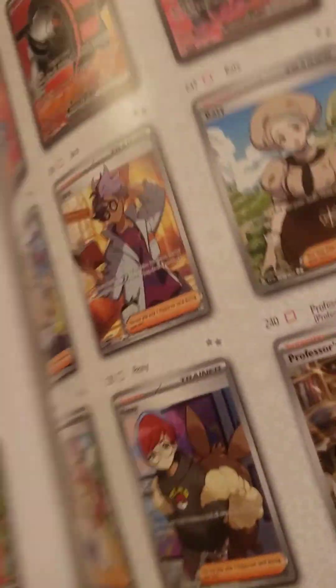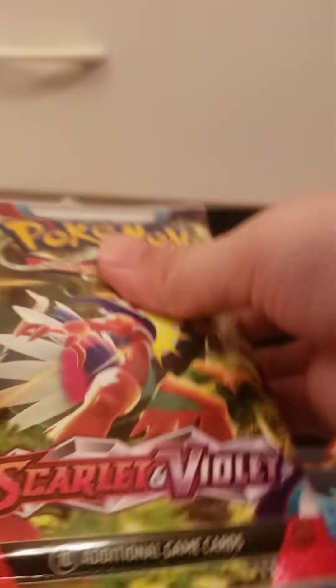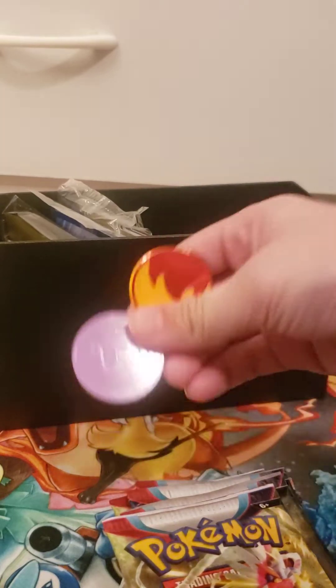There's a bunch of good cards in here. Imagine I pull a good card — that will be insane! Let's make sure there's nine: one, two, three, four, five, six, seven, eight, nine. Okay. I never opened one of these ones before — first time opening this box. These are like plastic, not heavy like the others.